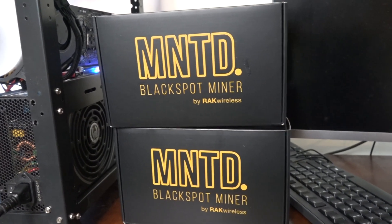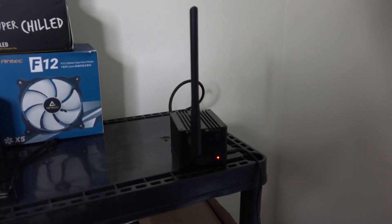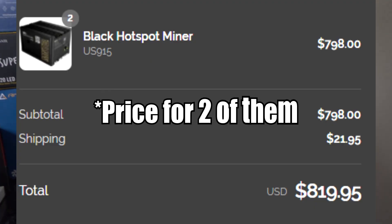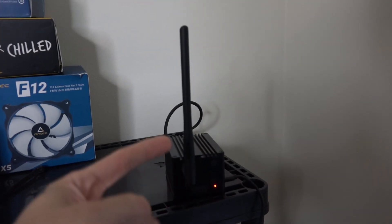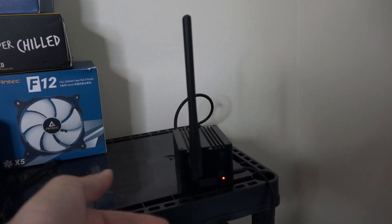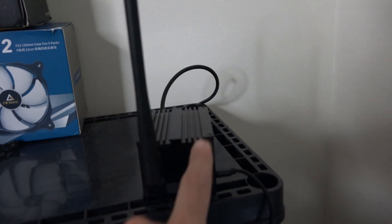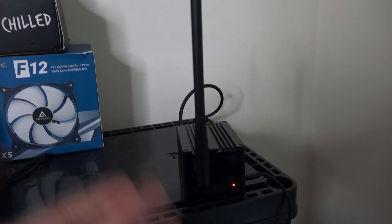These are the miners that I have — the MNTD Black Spot Miner by Rack Wireless. This is what the unit looks like. This thing is like $400, which I think is absolutely ridiculous. I don't understand why this costs $400 because every time I talk about it or try to get help, everybody's like, dude, the stock antenna sucks. So I'm like, okay, what costs $400? This does not cost even close to $400, but I guess they're scalping and they could probably get $800 and people would still buy it.